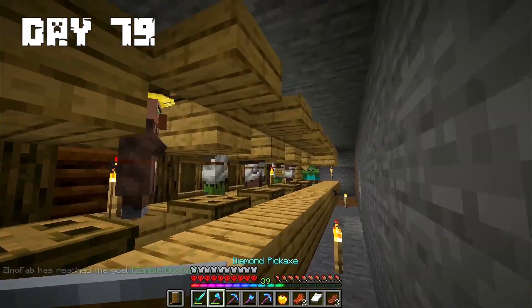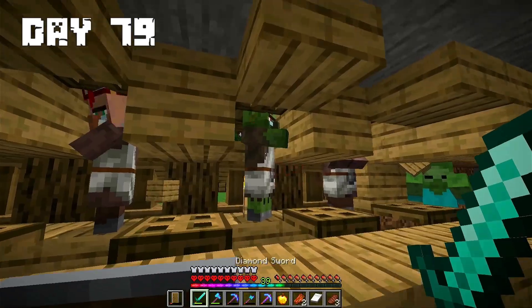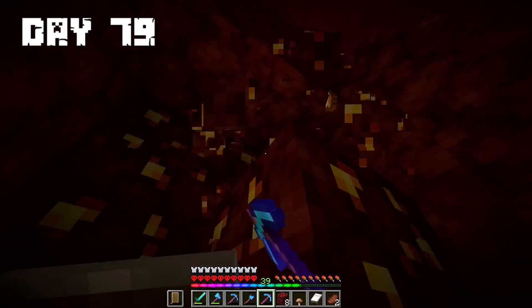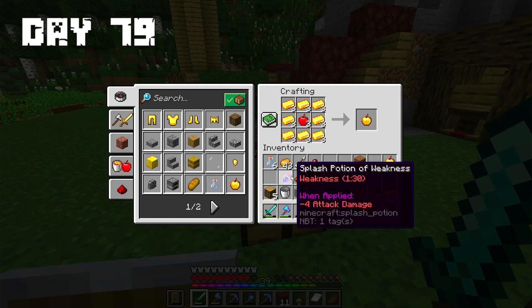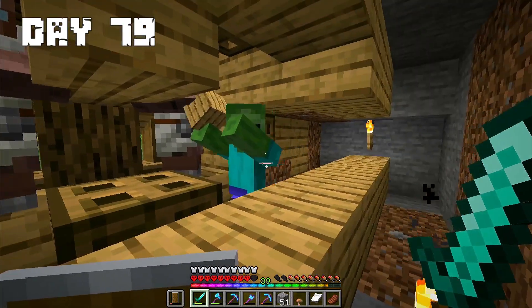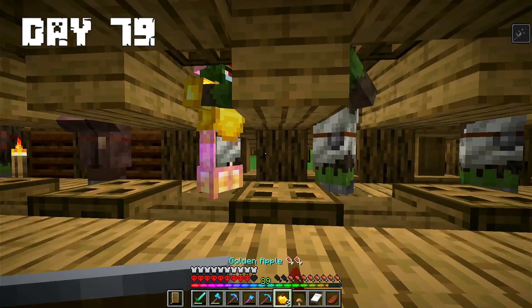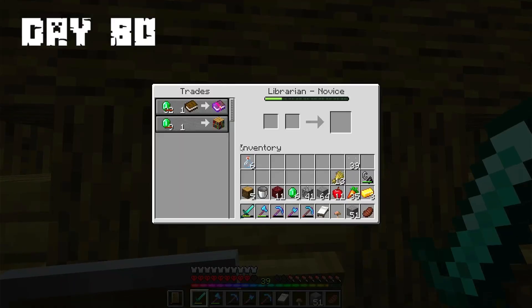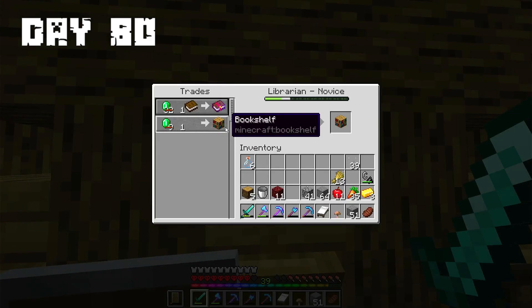Day 79: I healed the first villagers and they gave me a big discount. I went to collect some more gold because I want to repeat the process. I made some golden apples and went to transform more villagers. At the end of the day I healed them too. Day 80: Now I have very big discounts so I started doing a lot of trades with them to max them out.